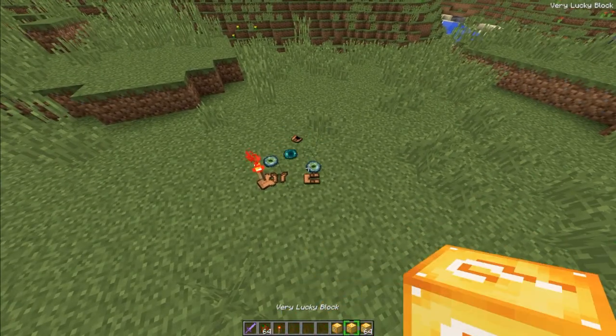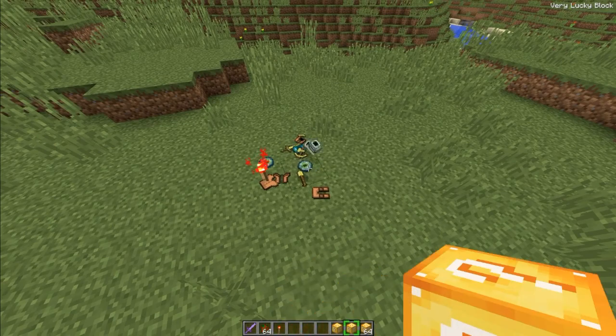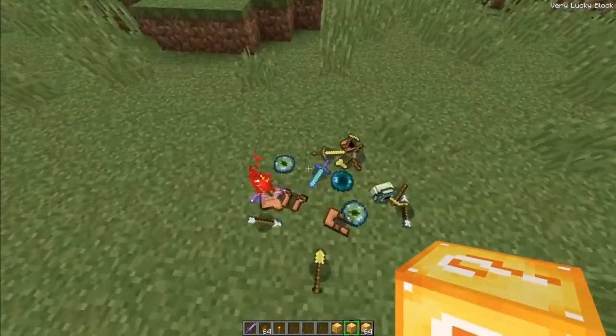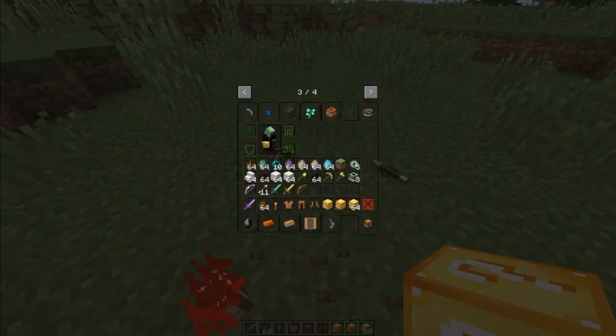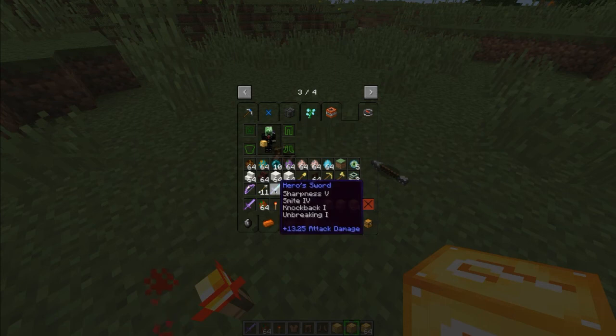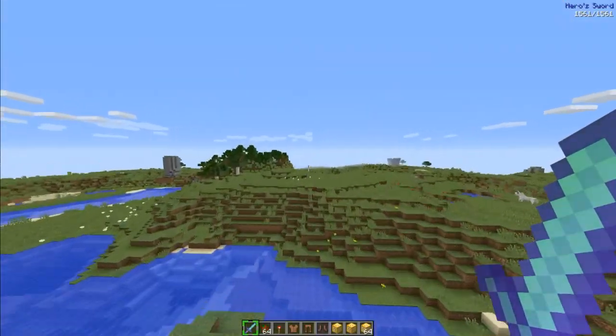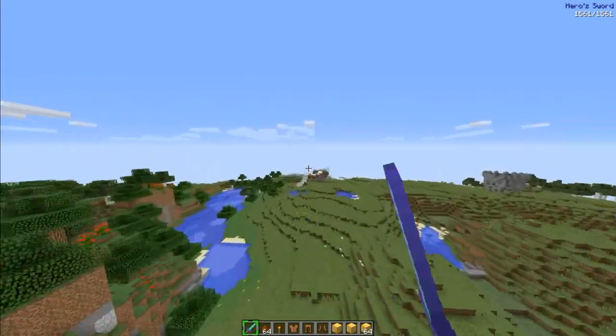Very lucky blocks! Oh that looks so cool — the physics mod is awesome. I got a lucky bow! I got a diamond sword — it's a Hero's Sword. There are gonna be trades and everything. This is awesome — I love these mods.